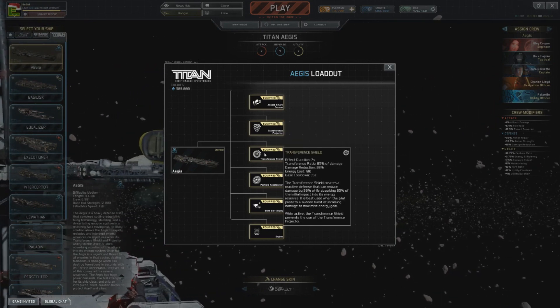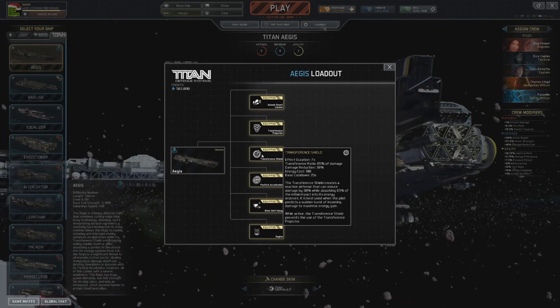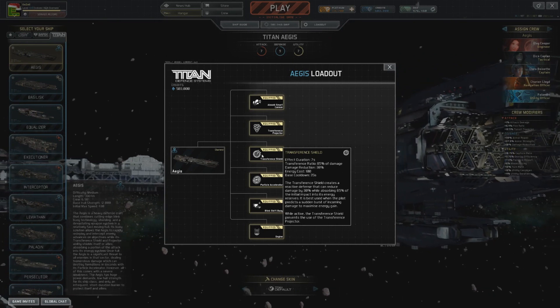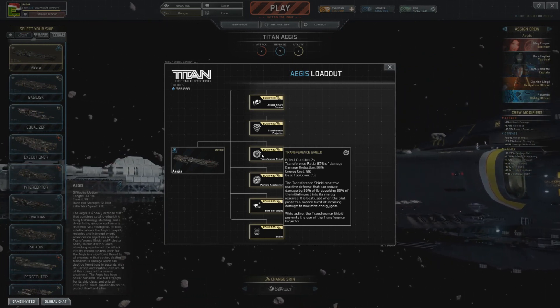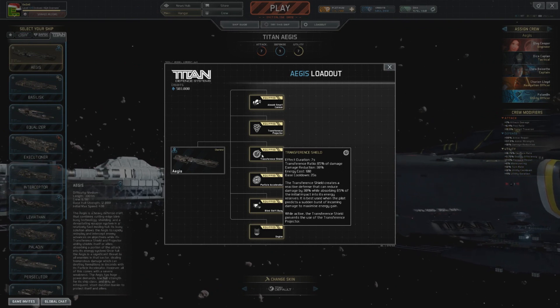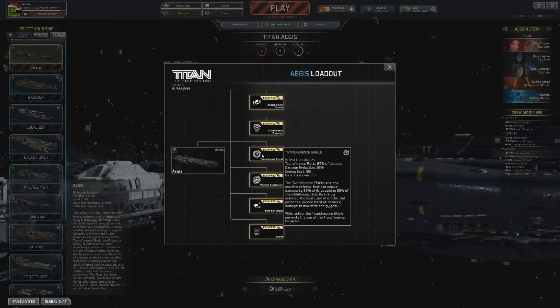Then we have the transference shield, which does more or less the same thing but is targeted on the Aegis itself. The effective duration is 7 seconds, it transfers energy at a ratio of 85%, and has a damage reduction of — I'd say merely, but it's still pretty substantial — 30%.